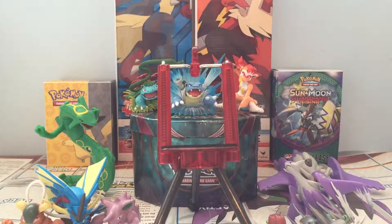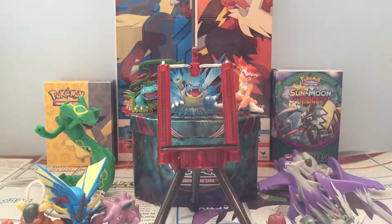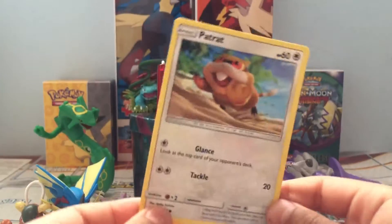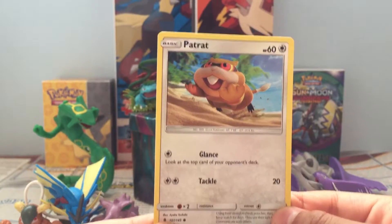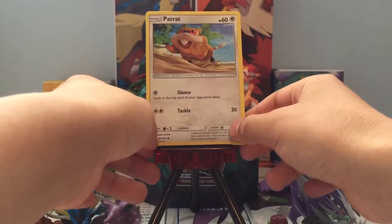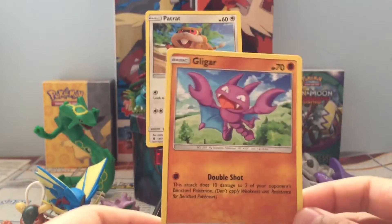You just said the same thing two times! A Paratatat — Glance, look at the top card of your opponent's deck. Tackle, 20. That's not a Ratatat, it's Paratatat, sorry. Ratatats are like rats, that's fine.